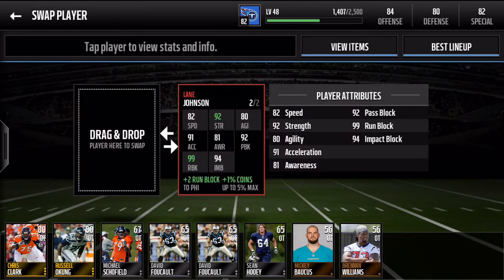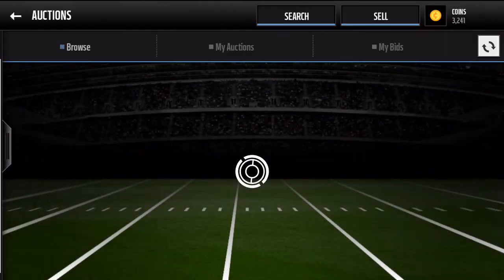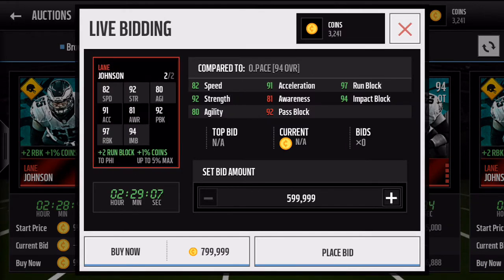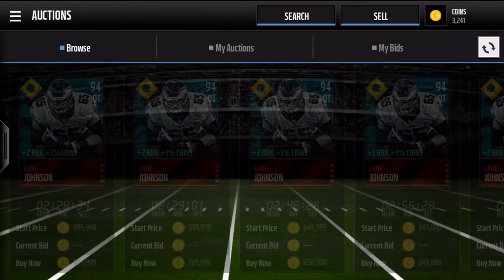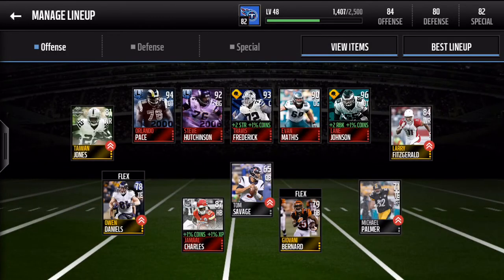I'll take a quick look and see what we got in the auctions. Yeah, 92 strength right in there — so it doesn't actually seem to have boosted his stats at all. It's just showing that it's boosting him, but anyways we'll best lineup this thing and see what we got.